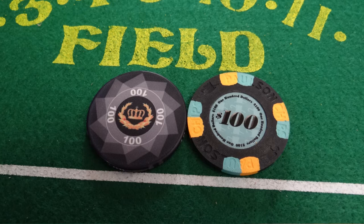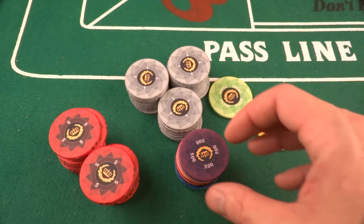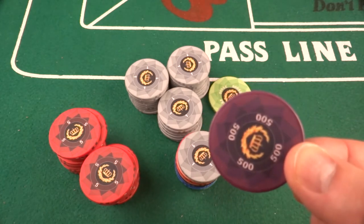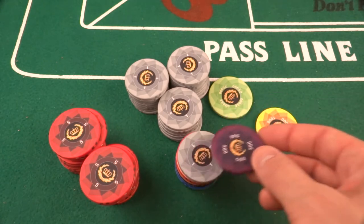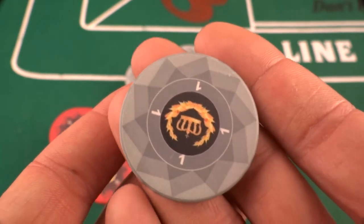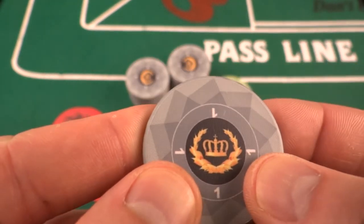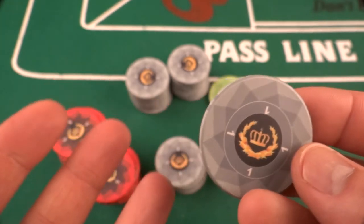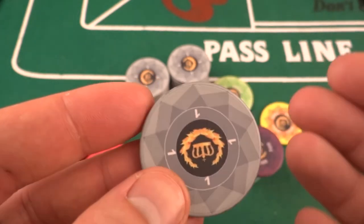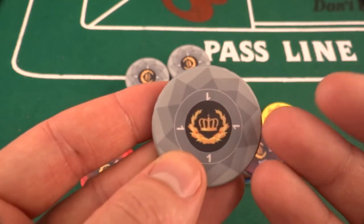My opinion about the design is I don't like it. They seem to be copying a radial design from the EPT chips — the European Poker Tour — which are often tricolor, more detailed, and in my opinion better designed. These are kind of washed out. I'd like to see more boldness. This one just goes from gray to gray to gray, with a little black ring and laurel crown design, numbers with no denomination.